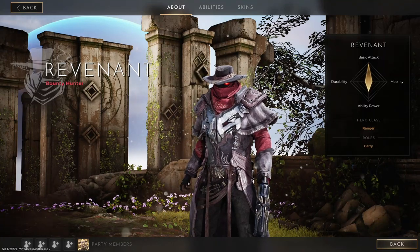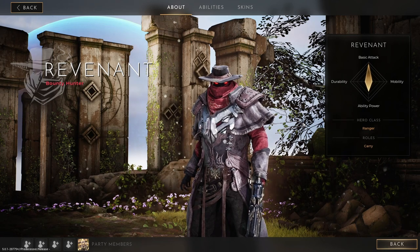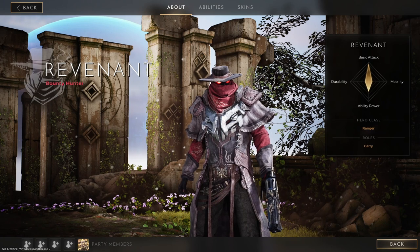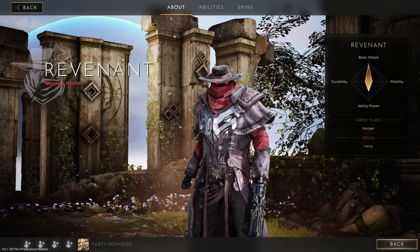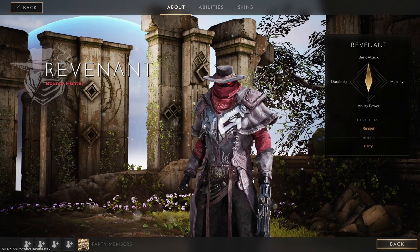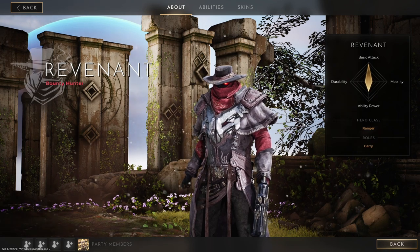Welcome, one and all, to another Predecessor Hero Guide. Today we're going to be talking about Predecessor's newest character as of recording this video, and that is Revenant. In this guide, I will outline every ability, show you common combos, and explain Revenant's playstyle and role in teamfights. If you want to jump to any particular part of the video, check the description for timestamps. If you want to see more guides in the future, be sure to subscribe.